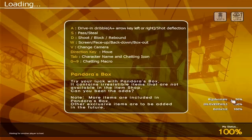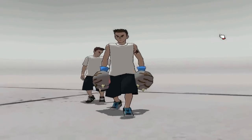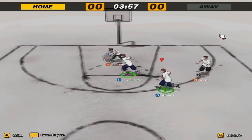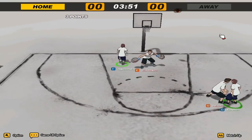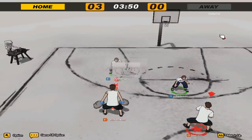The game is starting right here, it's loading. It gives you what everything does. To move you use the arrow keys. W is actually there for barely anything — just if you want to post up or something. D is to shoot and to rebound. S is to steal the ball or to pass the ball. This depends if you're on offense or on defense. And A is to dash, to juke people.